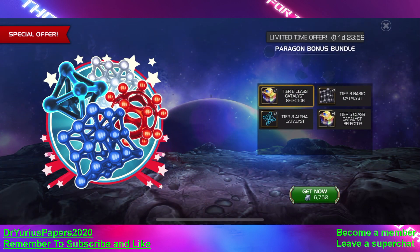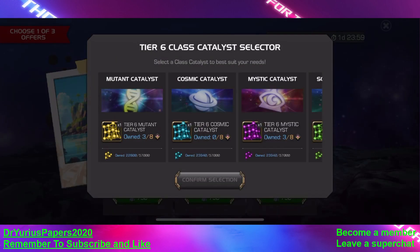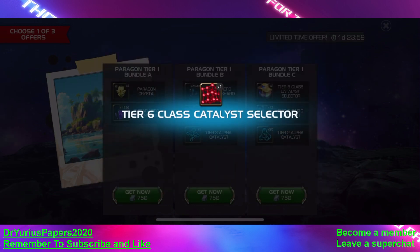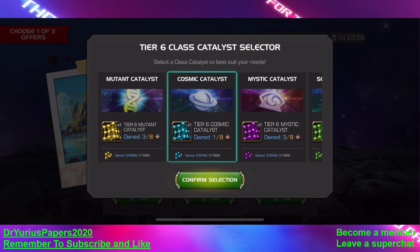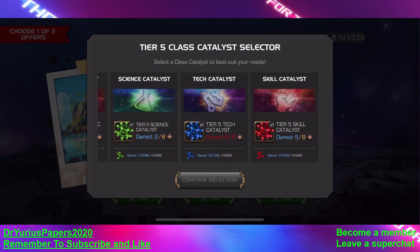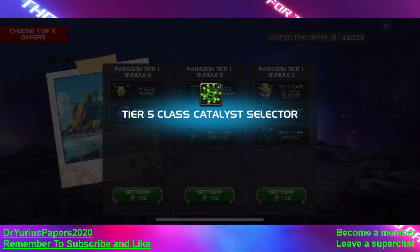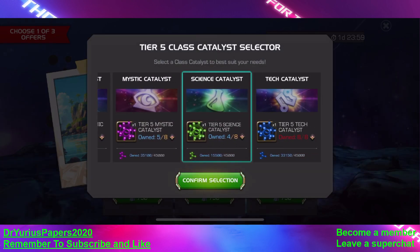For 6,750 units, we can get four Tier 6 Class Catalyst Selectors — we're getting all of that. We're getting 7 Tier 5 Class Catalyst Selectors and 7 Tier 6. That's a special offer, we've got to get all of it. We're low on Cosmic right now so I'm going to take that one. We're going to get a couple of these to be well-rounded all around. We're going to get some Science — now we've got five of each one.